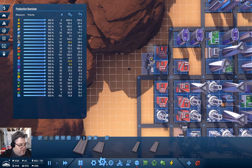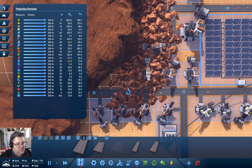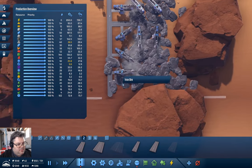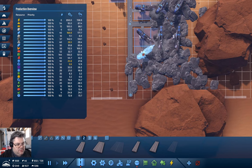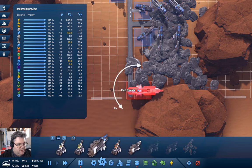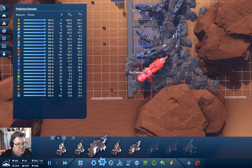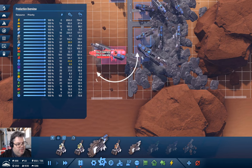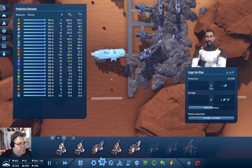We're going to need more power as well. We have here — this is copper, this is iron. What if I were to take those out and then go in here with a large iron mine? Put a large iron mine there — they can actually mine there, yes.